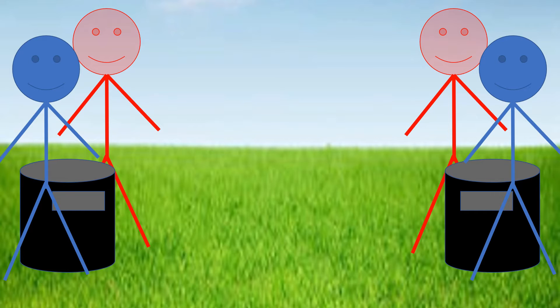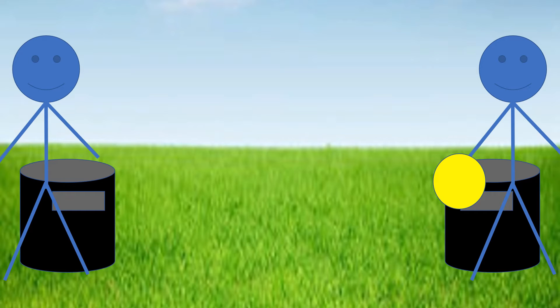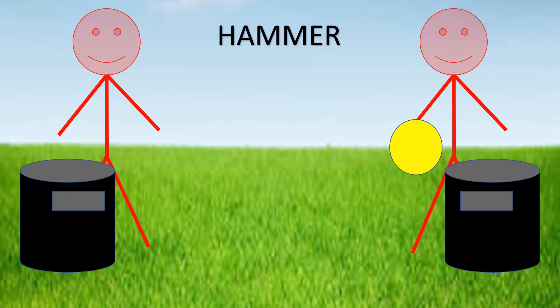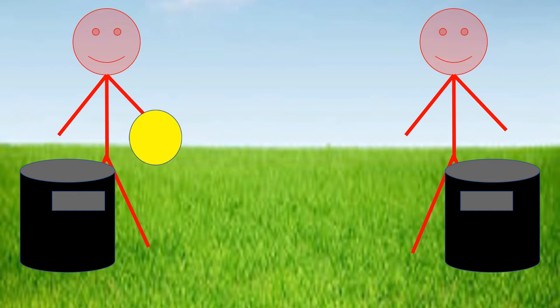A coin flip will determine which team holds the hammer. After the coin toss, the first team will throw first to their teammate to try and score points. Their teammate will then throw the frisbee back to them to score more points. Then the other team — the team that has the hammer — will go. They will throw the frisbee to one teammate, then back, and the game continues in this fashion.